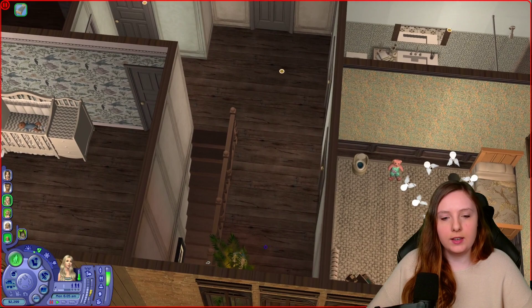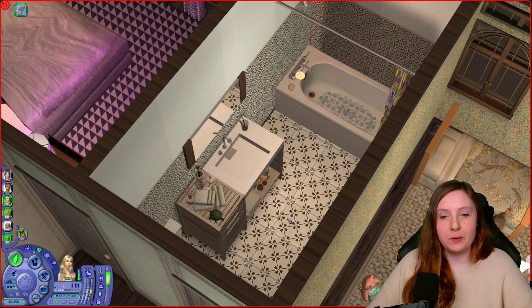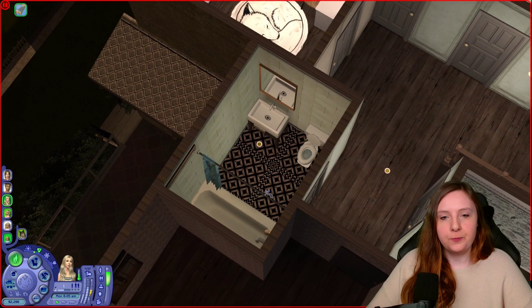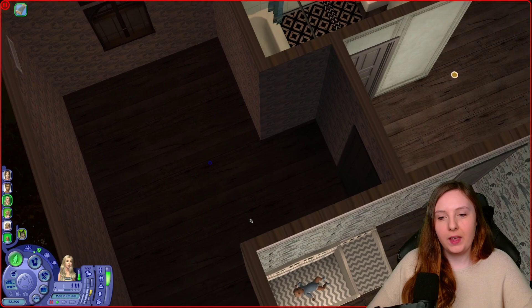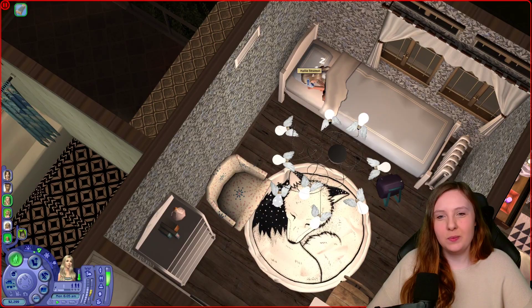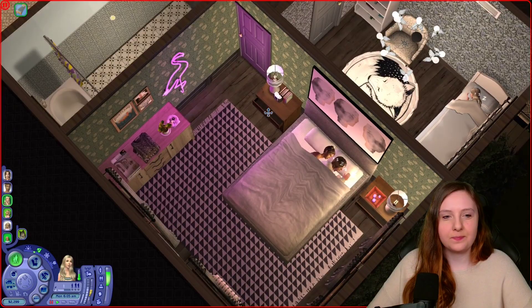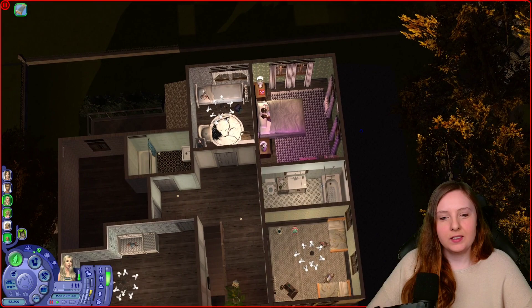Moving up to the first floor, they have a landing area. They have this little bedroom for the twin sisters, and a bigger bathroom. They have another bathroom right here as well. Then there's an empty bedroom, and this is little baby Michael's bedroom, which is very empty right now. We have the eldest child's bedroom - Hallie. And then we also have the master bedroom for Christy and Remington. So that's what this house looks like.